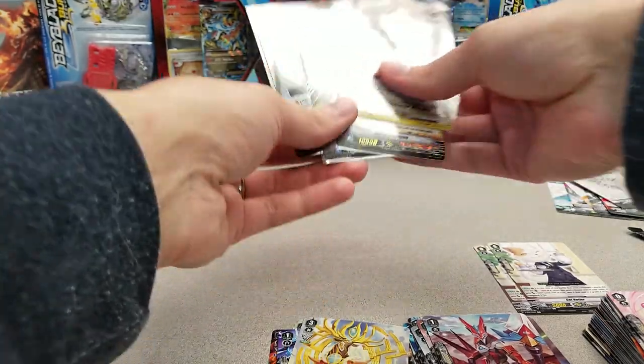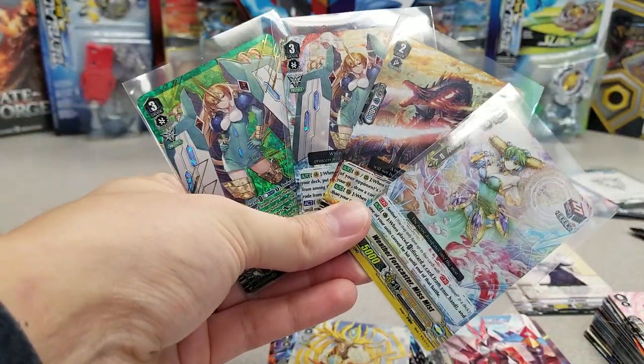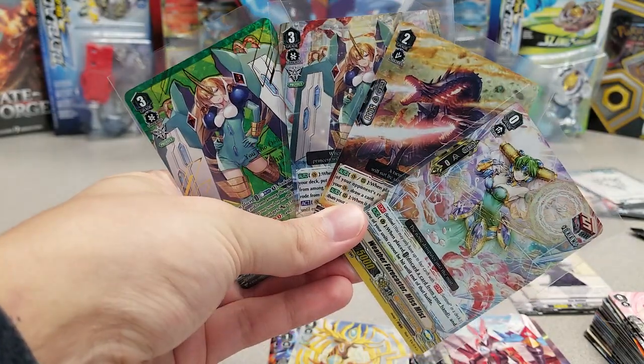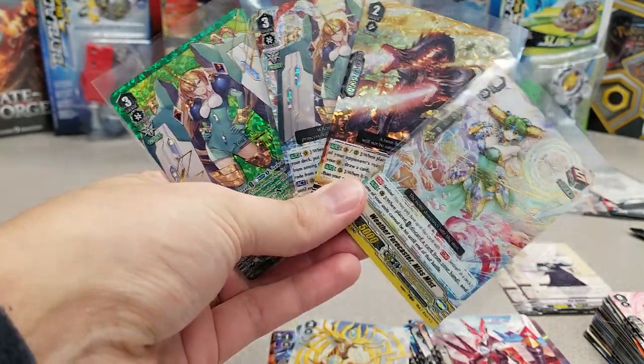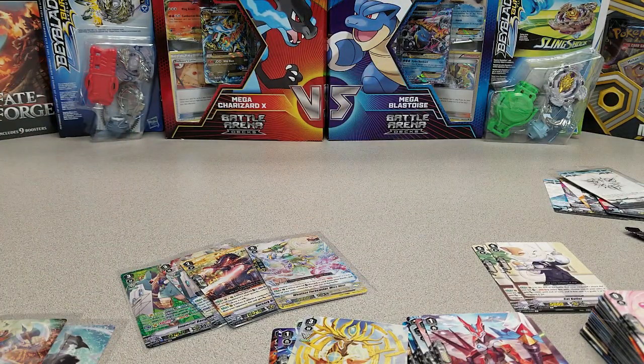Basically, what mattered from that box is the Miss Mist, the Berserk Dragon, and the two Imperial Daughters. Hope you guys enjoyed this nice, short, and sweet booster box opening. If you did and you aren't already, please subscribe and rock smash the like button. Visit thegamecapital.com for your Cardfight Vanguard and other TCG needs. If you want to see more content from me, make sure you're following on twitch.tv/thegamecapital. Thanks for watching and I'll catch you all next time.